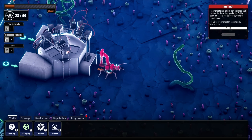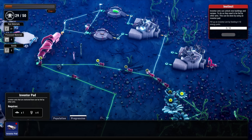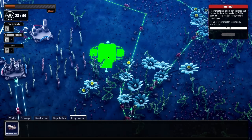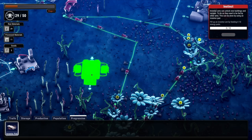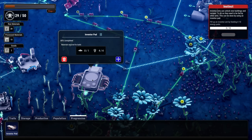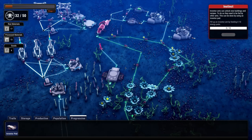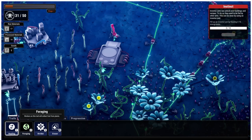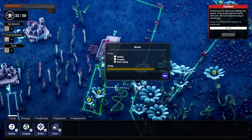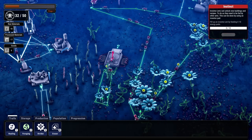Inventor ants can unlock new buildings and recipes. To do so they need to be fed by other ants - this can be done using an inventor pad. Fill up an inventor ant by feeding it 10 energy pods! Inventor pad - an inventor and center station that can be fed by other ants. I probably just want a singular little source for these guys. Let's grab a worker and put them over here. We'll set up a little foraging trail and do circles - grab that, throw it on there.